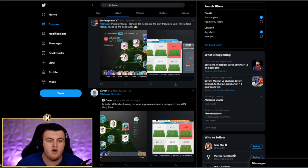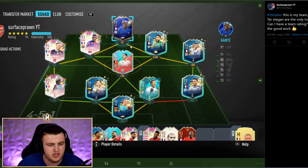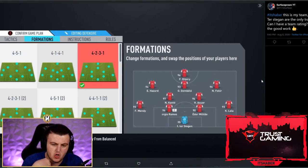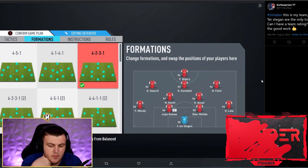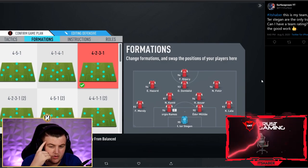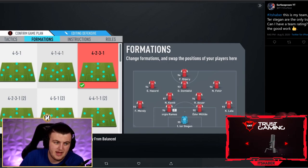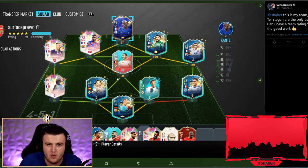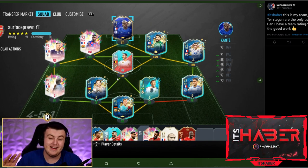We're going to start off with Surface Prawn YT's team. He says Faker and Stegen are the only tradables. Of course you can have a team rating. So you've got a lot of really nice untradable cards there and you're playing Ribbry up top — interesting. I would maybe put Faker central, to be honest, because I think he's got the lowest pace out of all of those in the front four. So central CAM would be better, but hey, that team's solid — 9.9 out of 10. The only reason why you're not getting a 10 out of 10 is because I was on 7K. I'm sorry, I'm doing it again.